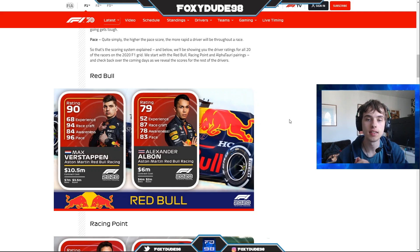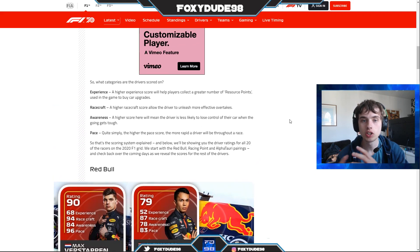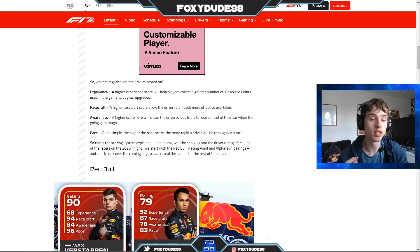Starting with experience: the higher the experience score, the more resource points a driver collects in-game to buy car upgrades. The lower it is, the fewer resource points they'll earn and the slower your car will upgrade. Racecraft: the higher the racecraft score, the more effective overtakes your driver can make. The worse it is, not only might they fail to make the overtake stick, but they might actually crash out during the attempt.